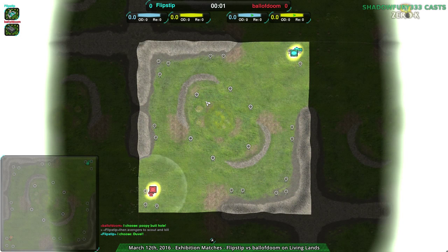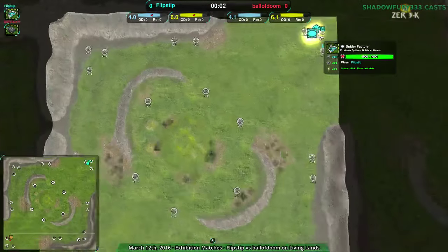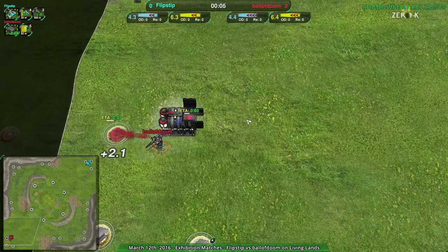Welcome back Zero-K fans to another exhibition match — this time flipstep versus ball of doom on Living Lands. Orphilius was apparently excited in chat, so I'm curious what happens here. Flipstep going for spider factory, ball of doom going for a cloaky butt factory.